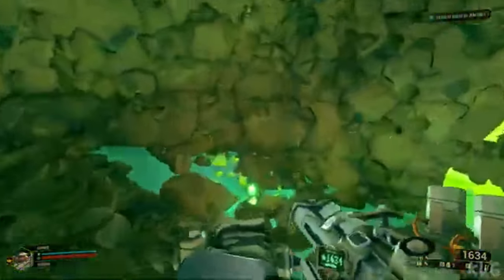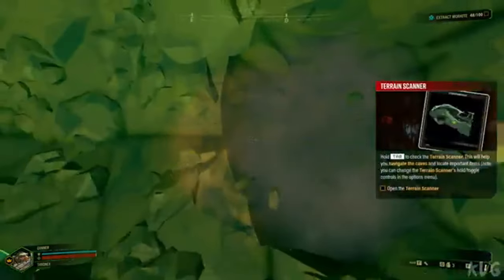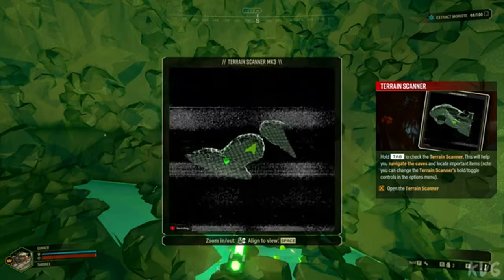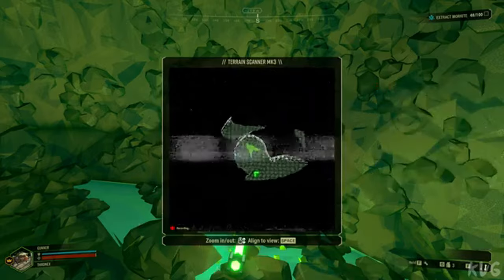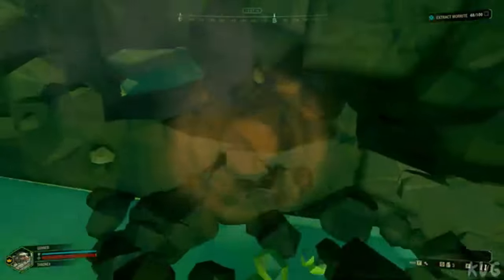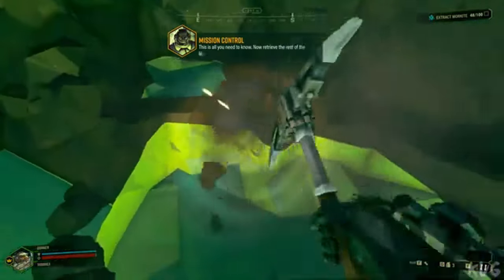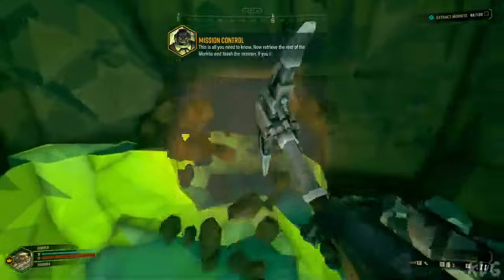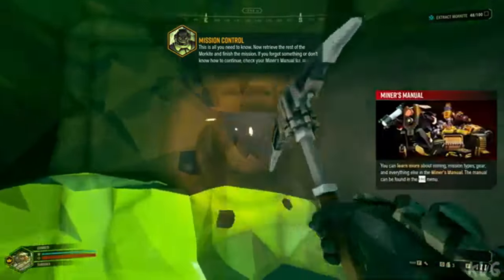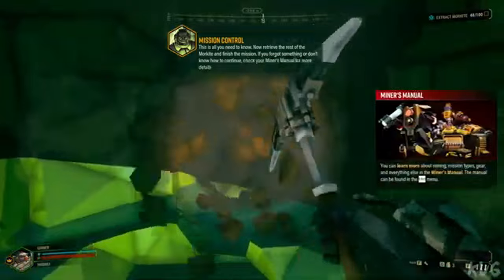One of the most exciting aspects of the Core Stone event is the introduction of new gameplay mechanics. You'll need to work closely with your team to locate and extract these stones. This event emphasizes teamwork and strategy, making it crucial to communicate and plan your moves carefully. The Core Stones themselves can be used to unlock unique upgrades and cosmetics, adding a fresh layer of customization to your gear.